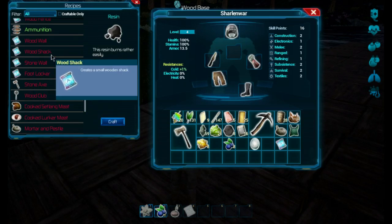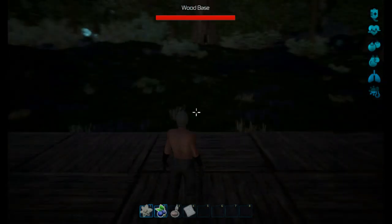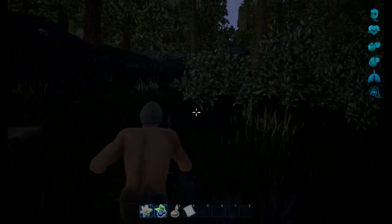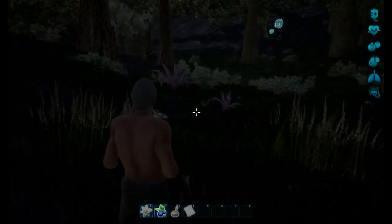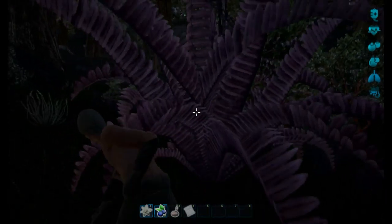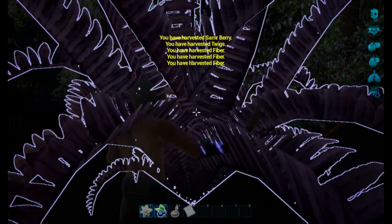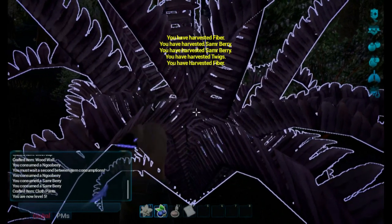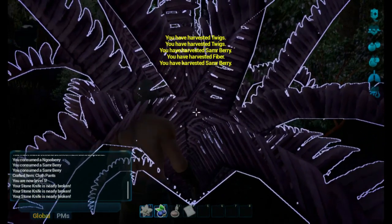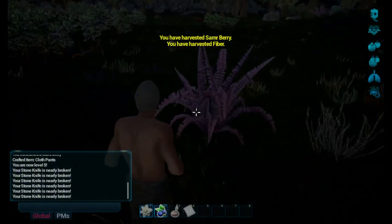So I'm just going to look at wood wall here. What do we need? We need more fiber. We got our little cloth hat — Mr. Topless Man, Survivor Man. And this episode obviously is going to be continuous — I'm going to try not to edit. My stone knife is nearly broken. If it breaks I'll make a new one, that's the whole point.